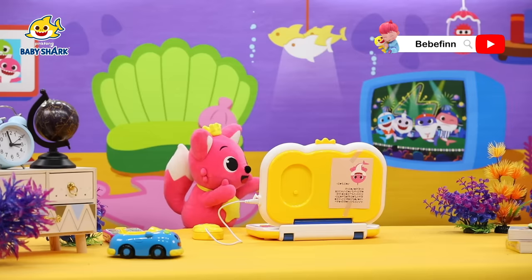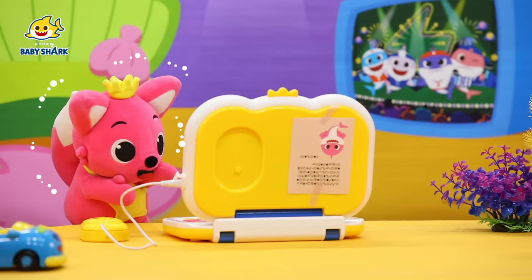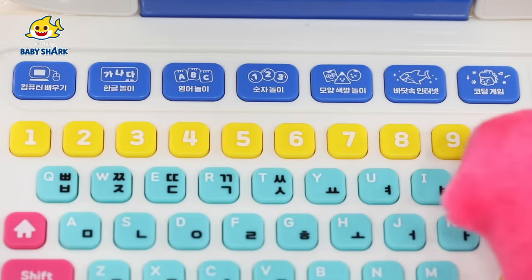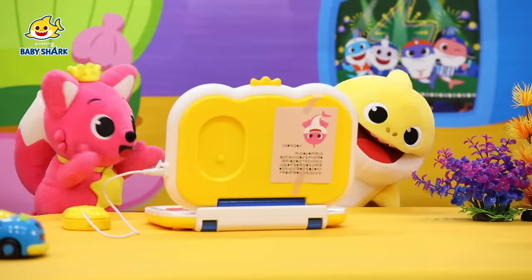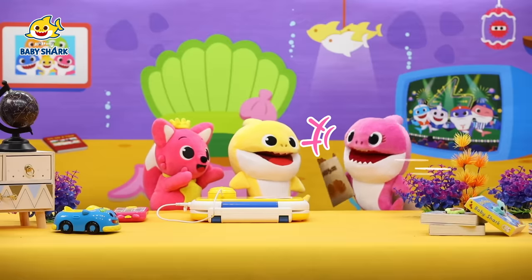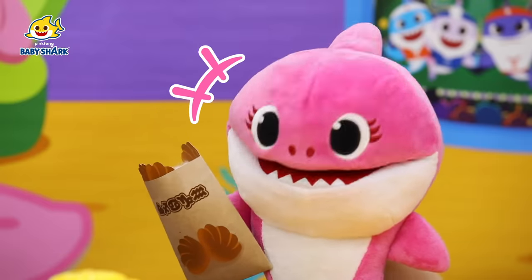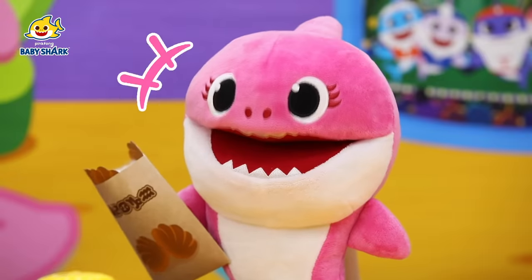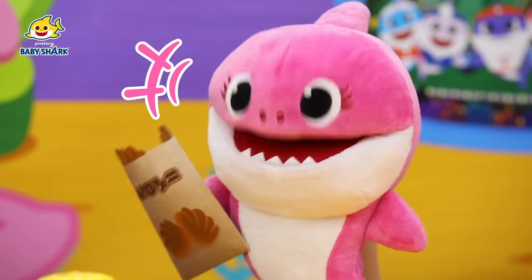Mommy Shark calls out, 'Brooklyn! Mommy's home! Were you having fun with Ping-Fong?' Ping-Fong urges Brooklyn to escape right away. Brooklyn uses the password and escapes just in time. Mommy Shark finds them: 'Here you are! Hi, Ping-Fong! You're here too! I've been calling you — you didn't hear me?' Brooklyn explains she was having so much fun she didn't hear. Mommy Shark invites them both to eat clam buns in the kitchen.